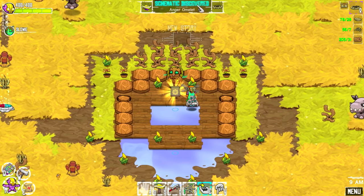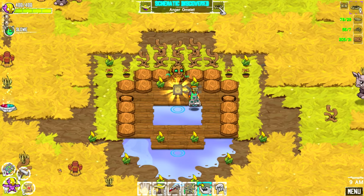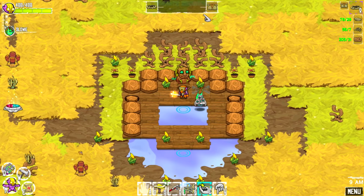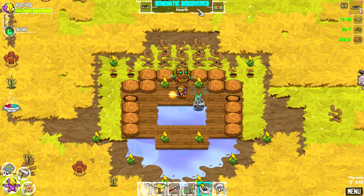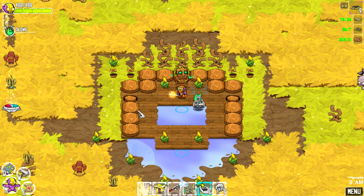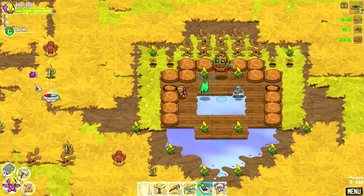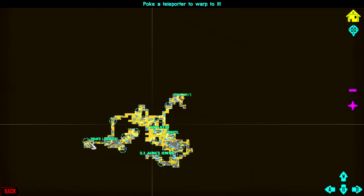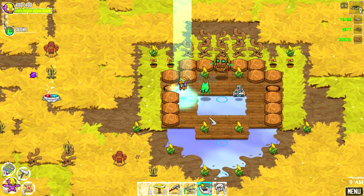Okay, so we did get a new thing here - anger omelet! We'll need to learn how to discover that. And what is this? This is a hearth - okay, so that's a new thing we can build in the stone shaper. Cool. Let's take a look, and we can go to Graham's laboratory - we've already been there too.